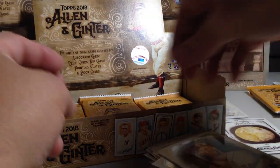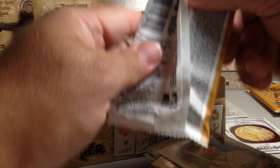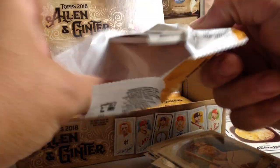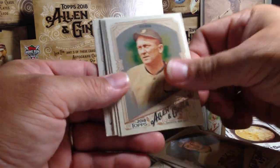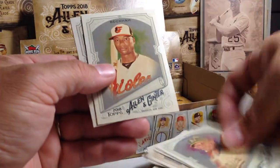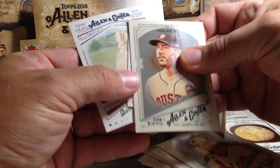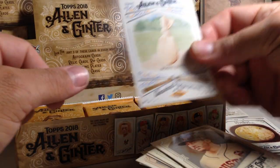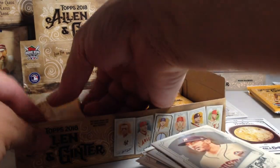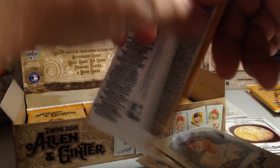Bora Bora beach. German Marquez, Ty Cobb, Sean Manaea, Franklin Barreto, Tim Beckham, Justin Verlander, Justin Upton mini, and Rosenblum baseball equipment. That works.